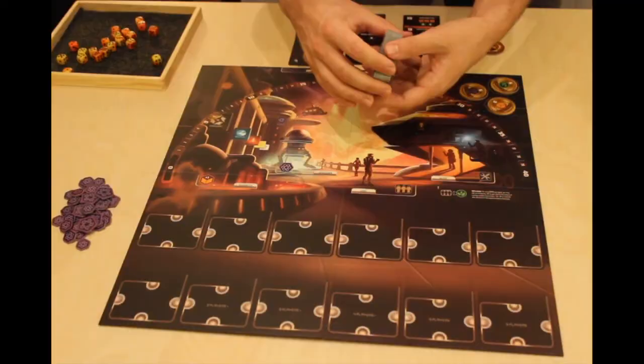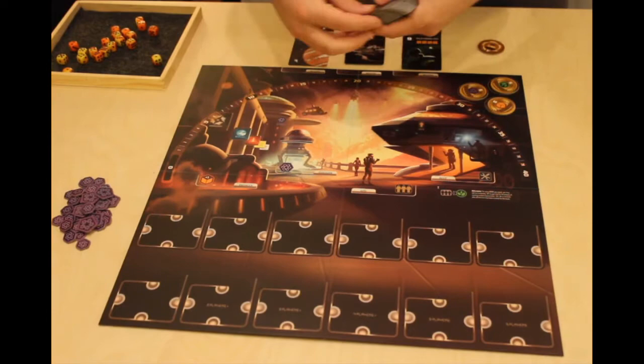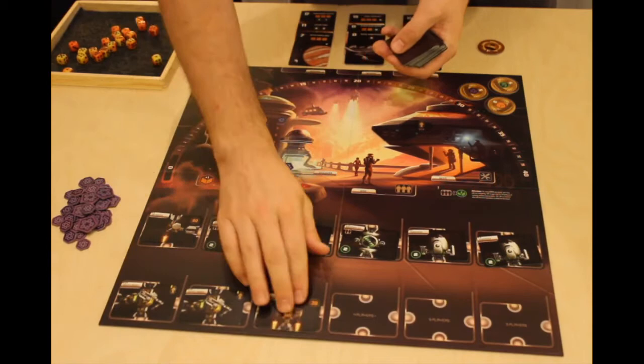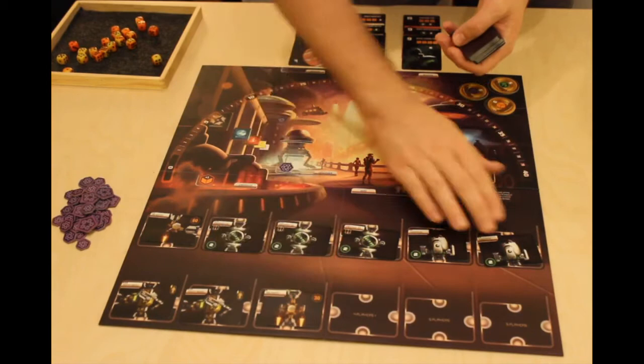Shuffle the parts deck and place a part face up on each open slot on the board up to the current player count. You're always going to fill in this top row and this first space, and then in a three player game you'll fill these two slots, in a four player game one card here, and in a five player game two cards here. We're only setting up for a three player game, so this is all we've put out here.